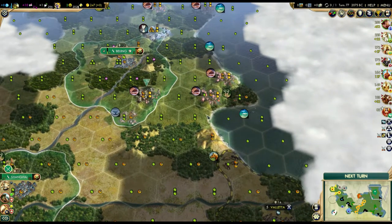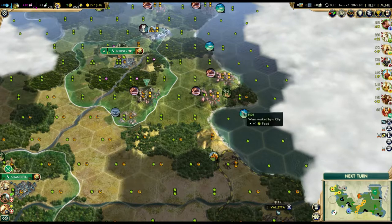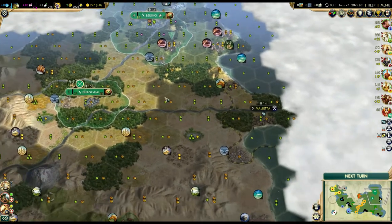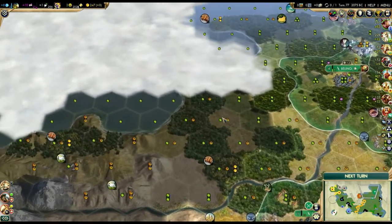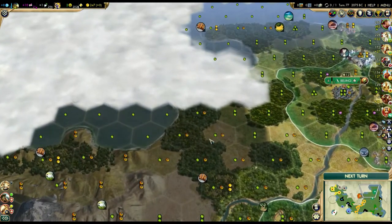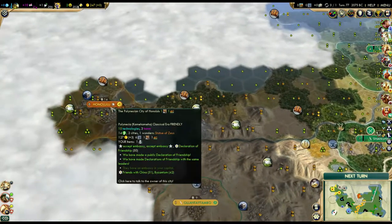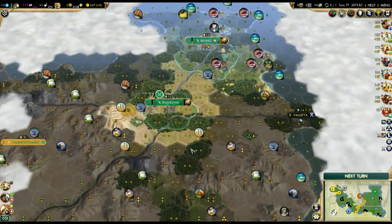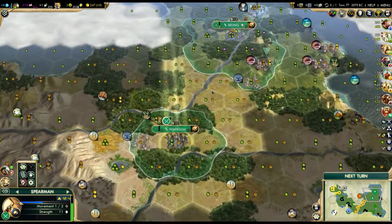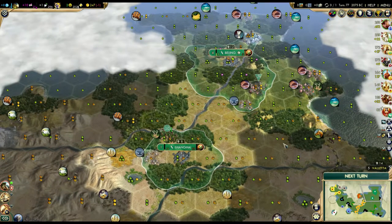I was also thinking a city over in this location as well - maybe here or even just on top of the deer, but there's only two fish tiles visible. The third city would probably be up in this area; I'm not sure specifically where, maybe up in this location depending on what's on the coast. I don't want to get too close to Honolulu. Let's go ahead and continue - let's scout up this way with this guy to see what we've got going on.